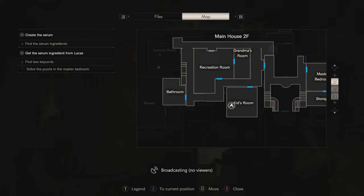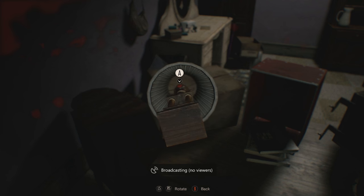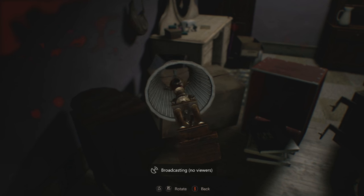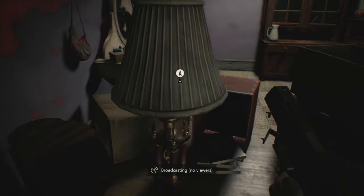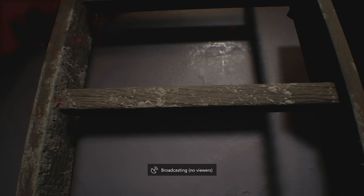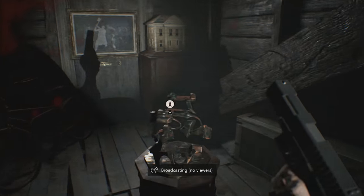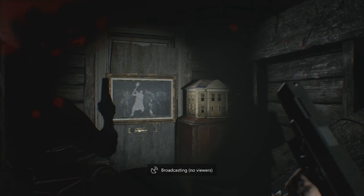You're gonna end up in the kids room just like this, and you're gonna find a lamp on the table. Just inspect it, and if you look at it from beneath you will see a red button. Press on the red button and down will come a ladder from the attic. Head up the ladder and in this attic you are going to find a pedestal with already a wooden statue on it.